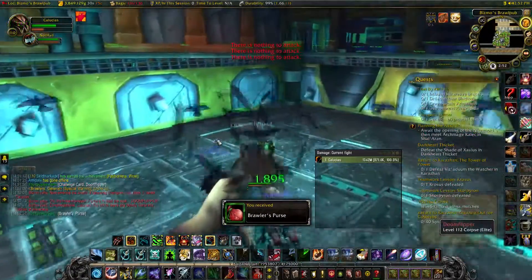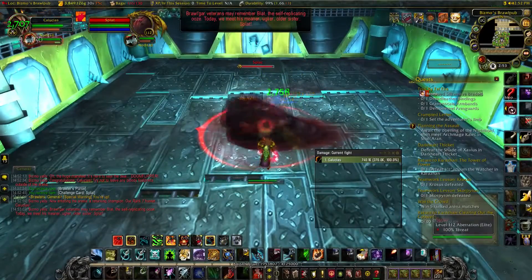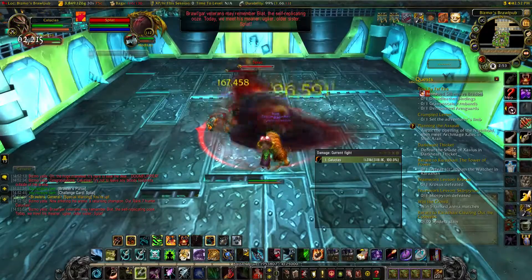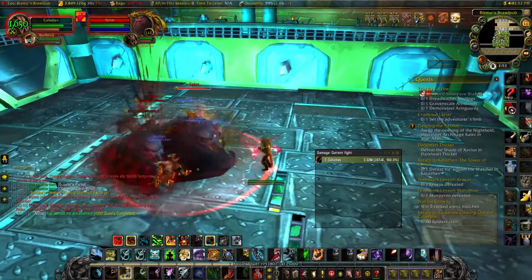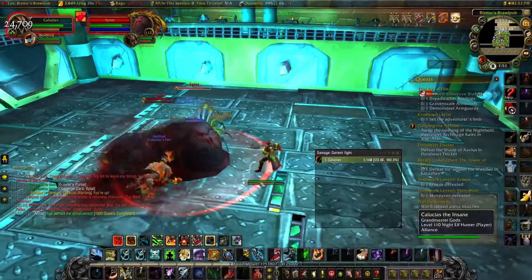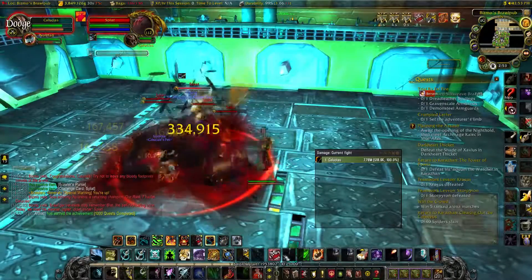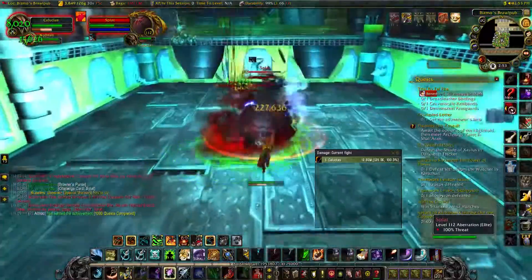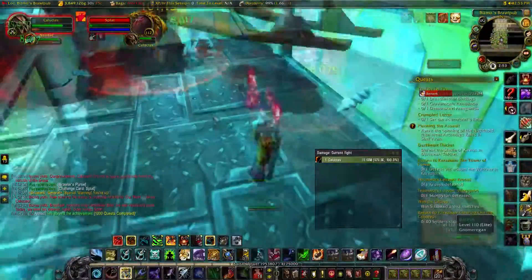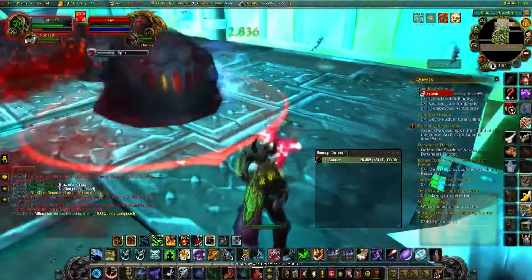Fight number two is Splats — he's just this big red globule. Periodically throughout the fight he will split into multiple copies. You just want to target the main one that he started from at the beginning. You don't need to AOE in this fight even though there's going to be a ton of globs around. He'll also leave behind red ooze puddles — don't stand in those because they'll hurt you real bad. Just kill the main globule and you'll win.